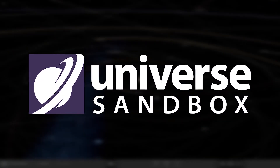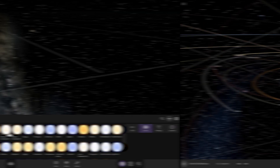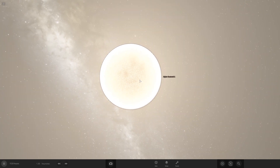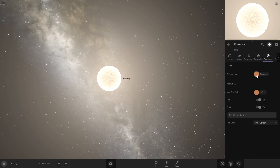Hello everybody, welcome back to Universe Sandbox. Today I'm gonna be making my own system and the theme is going to be chips. I want a yellow main sequence star so we can do Alpha Centauri. Let's check the stats — a little bigger than the sun. We're gonna name it Frito-Lay, because that's like the main chip brand.